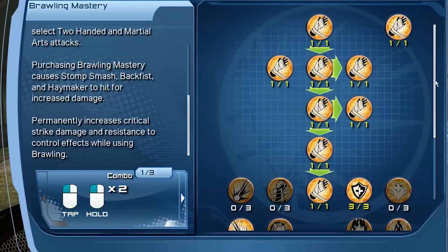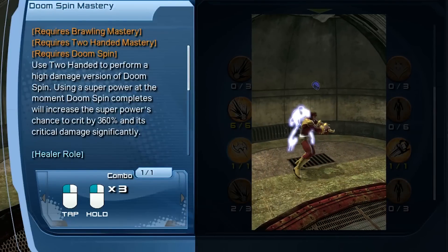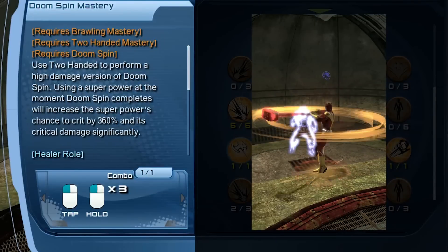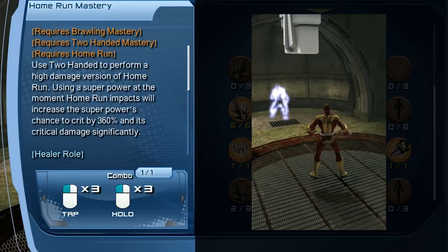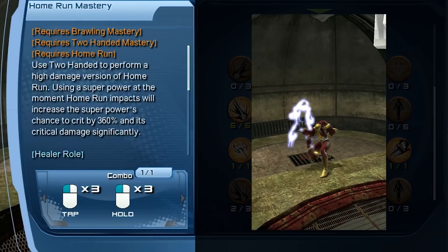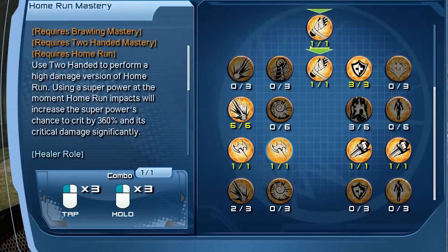Once you have those, go to the two-handed tree and the martial arts tree to get weapon mastery. The first one is doom spin — you need brawling mastery, two-handed mastery, and doom spin from the two-handed tree. The combo is tap melee once and then hold melee three times. The next one is home run mastery, which requires both brawling and two-handed mastery and home run from the two-handed tree. To do this combo, tap melee three times and then hold melee three times.